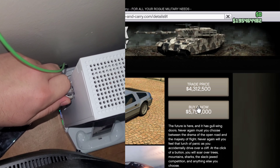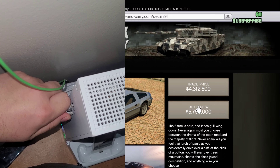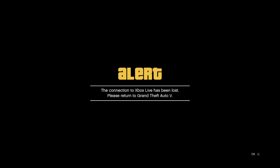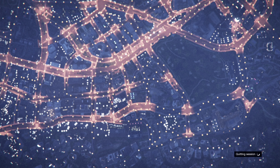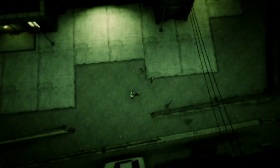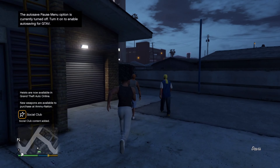Now, once you've loaded into a session with your new character, open up your phone then go to the internet and look for any car you would like to buy. But you should practice the glitch with a less expensive car, just in case it doesn't work because I don't want you guys to lose all your money.